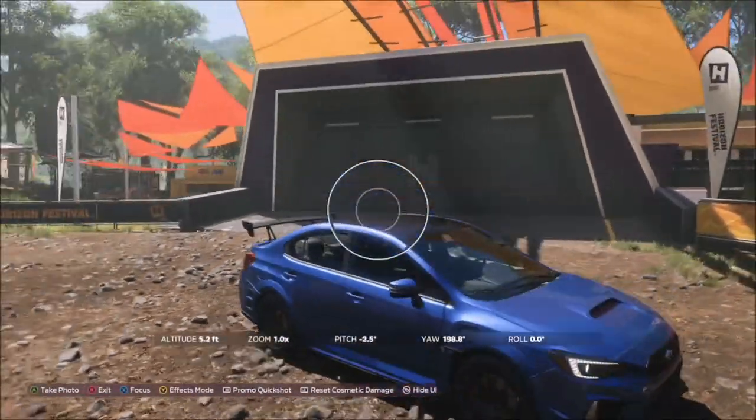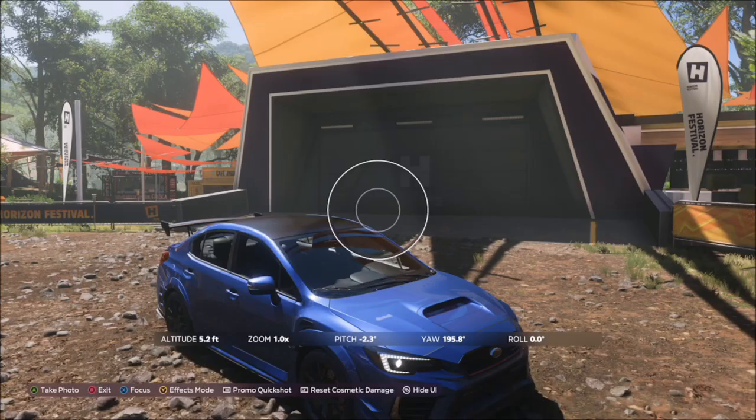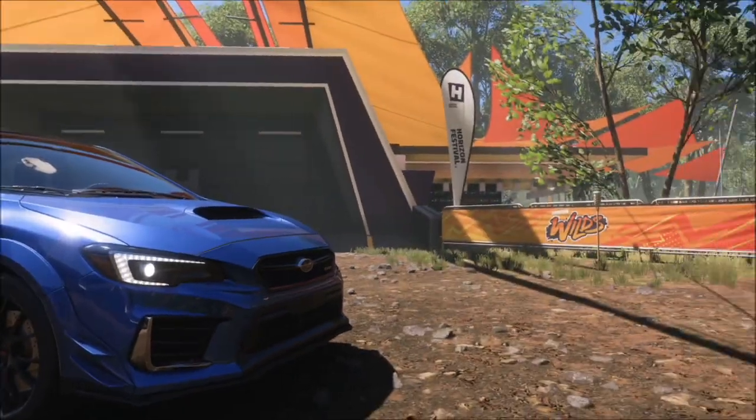Once you get there, pull up the camera while in your car, take the photo, press the right trigger for a Horizon Promo quick shot, and it will pop up with two tick boxes — one confirming you're in the correct location and one confirming you've got the correct car. It's as simple as that.